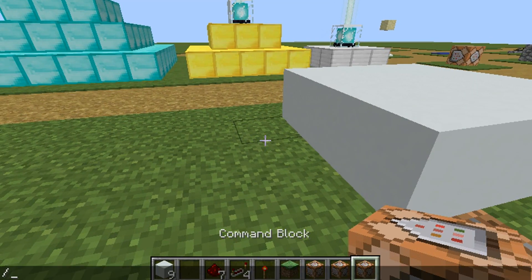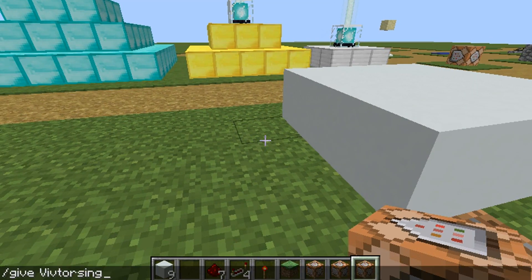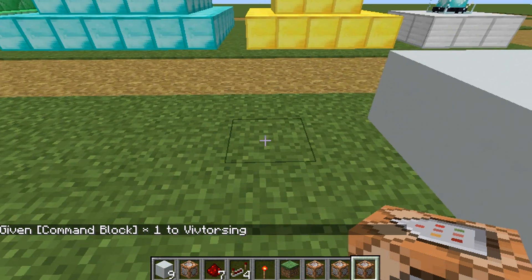After that you're gonna get command blocks. You're gonna need cheats to get command blocks. You need to give your Minecraft username the Minecraft command block to get yourself a command block, and then put them down.